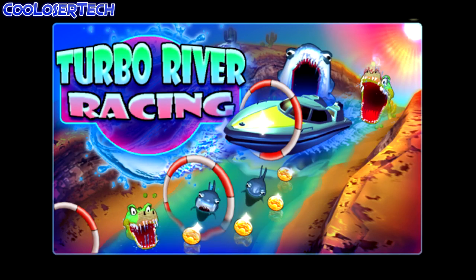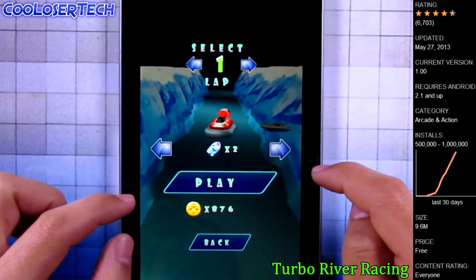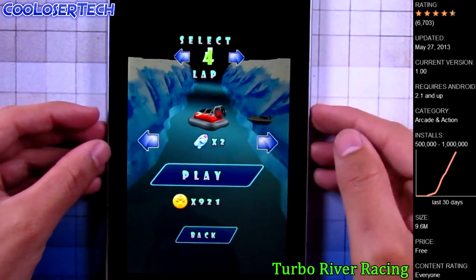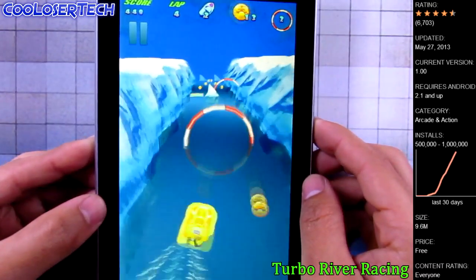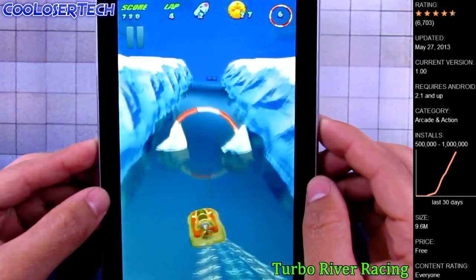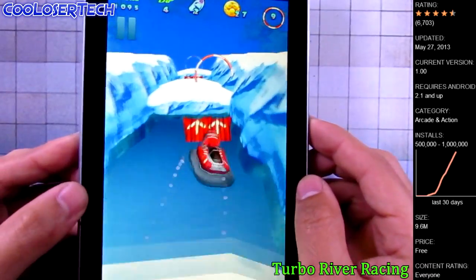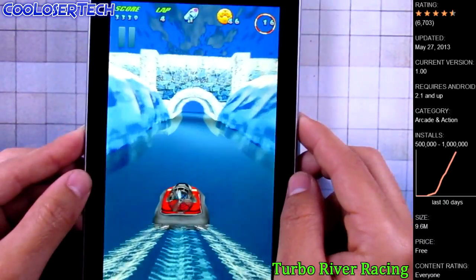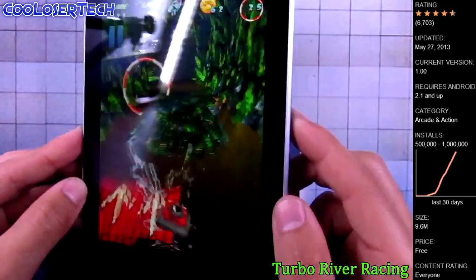Next up we have Turbo River Racing. You can select different kinds of boats if you have enough coins. Let's go to level four — each level gets harder as you progress. You go through rings which count toward your score, and coins get you new stuff. Let's do a trick — 360! The sharks are starting to come out; don't hit them or you'll lose lives. Going through the jungle section now — another 360!